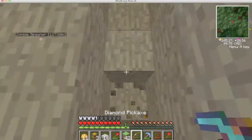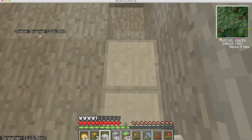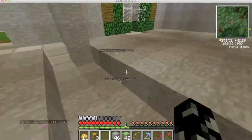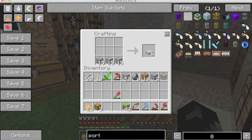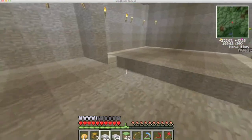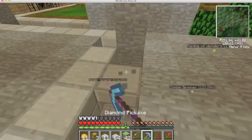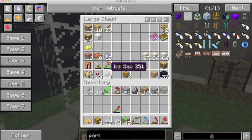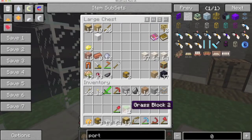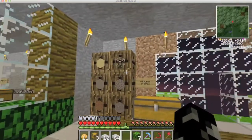A bit more amber - there we go. A few more stone slabs, I'll make this whole stack into slabs. There we go, job well done. Also need some leaves - leaves, jungle wood, leaves, there we go. And I think a bit of glass, I don't need too much.